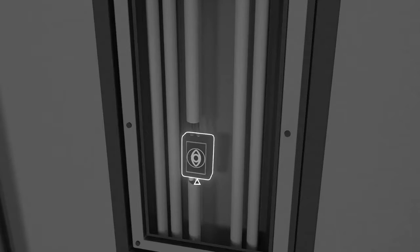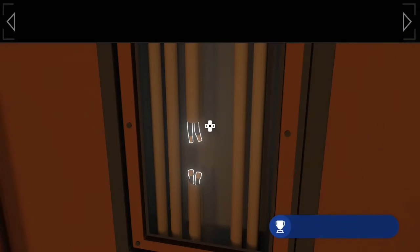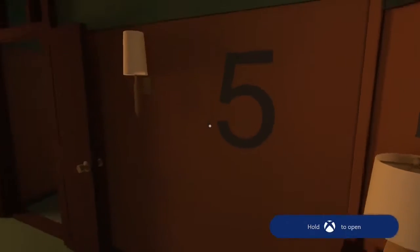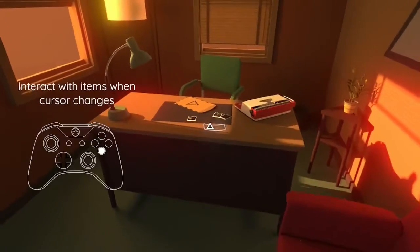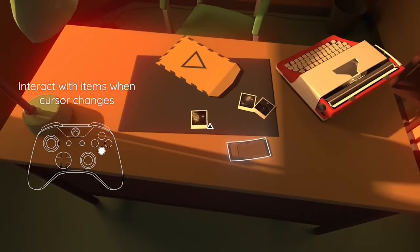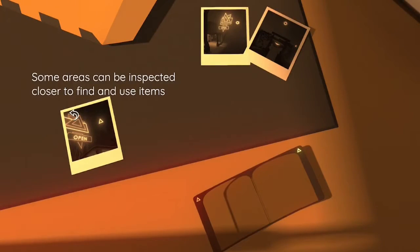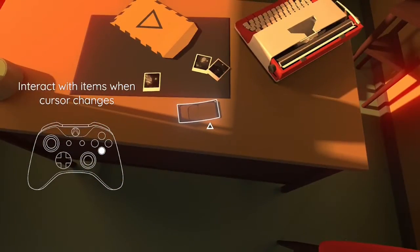Through the game you're going to have to solve puzzles and utilize the environment and things around you in order to figure out what you need to do next, and how to progress through the game. The things you need to interact with will highlight when you look at them, and you're just going to be combining items and utilizing different things in order to find the prisms you need to turn the colors back on.